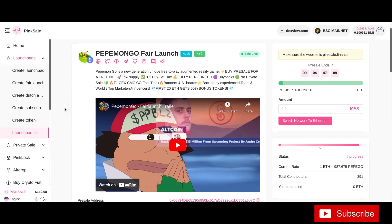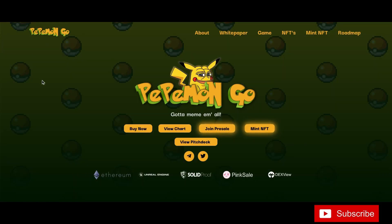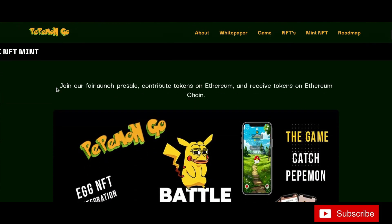Pepe Mon Go is a new generation, unique, free-to-play augmented reality game. You can pre-sale for a free NFT. Let's jump in here. Pepe Mon Go is having their fair launch — it will be over in about three or four hours from the time you're seeing this video.